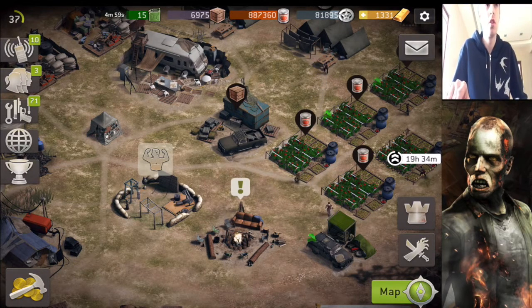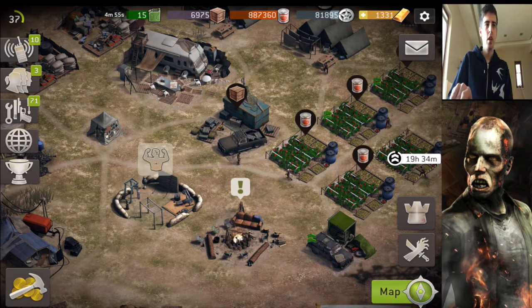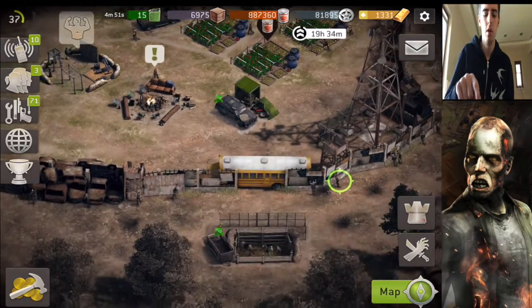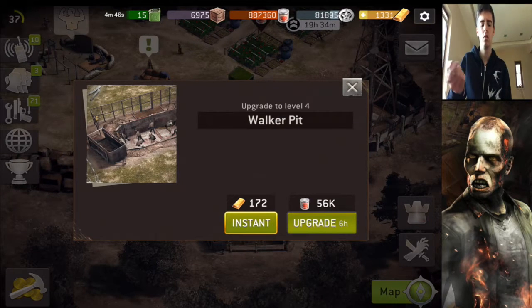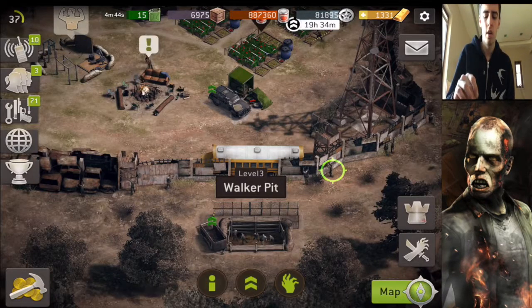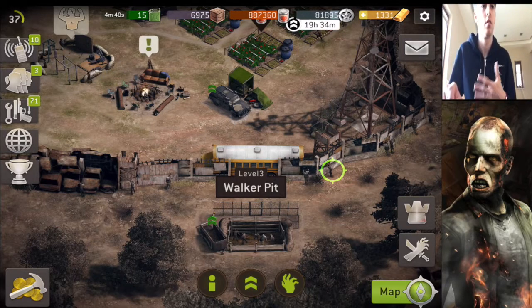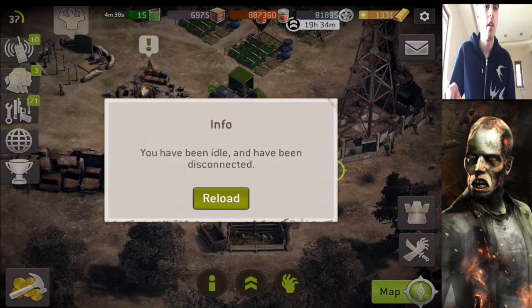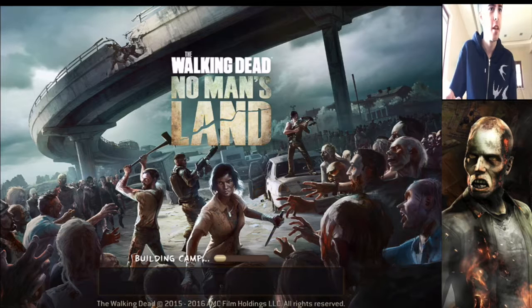So yeah, now the shooter range has been increased slightly, and the new loading screen — we saw it. The Walker Pit council level has been lowered. They have done some changes with the upgrade level, the cost, the time and everything. And you can actually have level 15 walkers if you have level 15 survivors. Whoa, okay, that was strange.